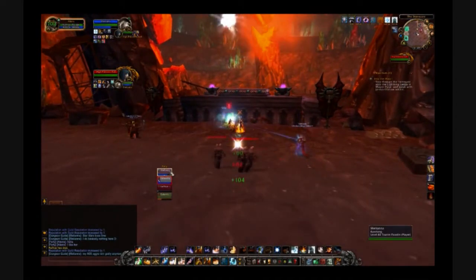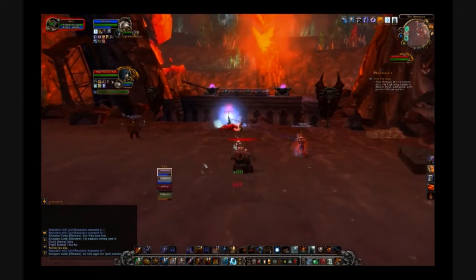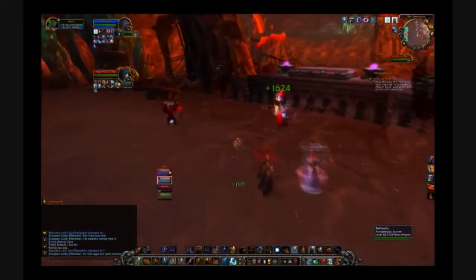Azeel attacks in two phases: a ground phase, which is like the other encounters — almost a tank and spank — save her casts of Curse of Blood, which will require some healing.